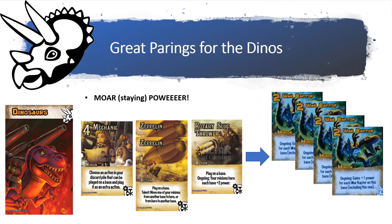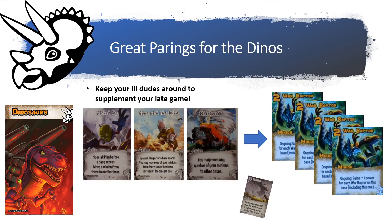Another great pairing is the Steampunks. The War Raptors, if you have them all on the board on the same base, are 24 power — so keeping and moving them around could be very powerful. If you have Zeppelins on your bases you can move your War Raptors around freely, and with copies of Mechanic, once Zeppelins go to the discard pile you can put them right back onto bases. The Rotary Slug Thrower gives all your minions on a base plus two power — so War Raptors stacked together with a Rotary Slug Thrower makes the power just insane.